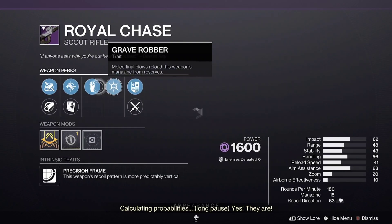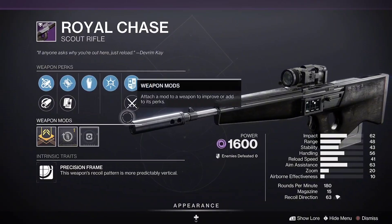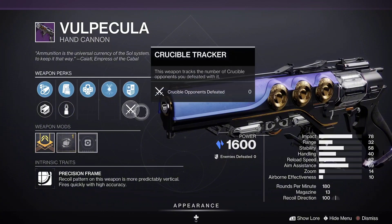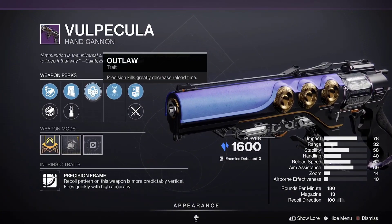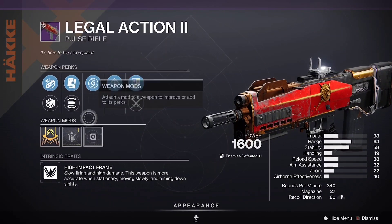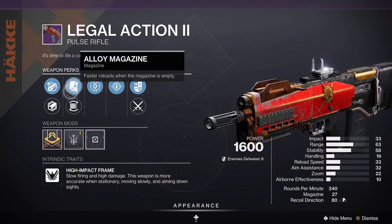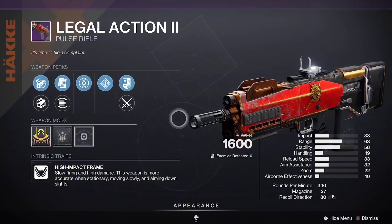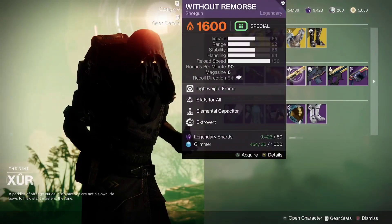Vepicula with Harmony and Outlaw — not the greatest, I'm going to pass on that. Then we have Legal Action with Range Finder, Alloy Mag, Flared/Hammered barrel, Heating Up, and Rampage. This is actually a decent roll, so I'd pick that up for PvP — especially for any new players that don't have it.